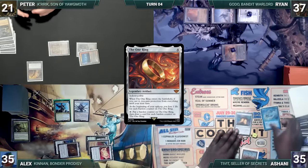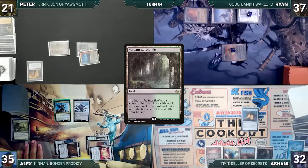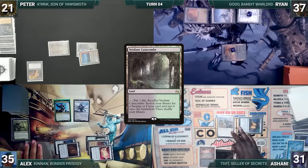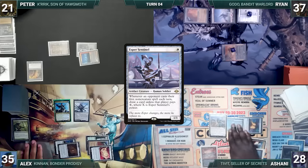During his upkeep, Ashani lets his Remora die and loses his Mana Crypt role, taking three damage. He draws and plays a Verdant Catacombs, then taps Mana Confluence to cast Ranger Captain of Eos. It enters and Ashani fetches up an Esper Sentinel into his hand. He cracks his Verdant Catacombs, pays a life, and fetches up a Godless Shrine onto the battlefield untapped, paying two life. He casts Esper Sentinel, then passes, discarding to hand size.